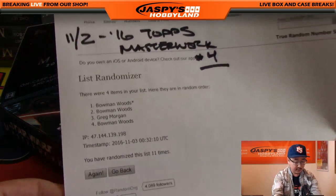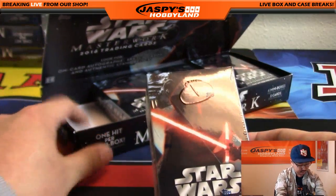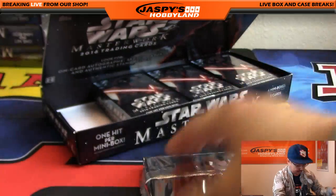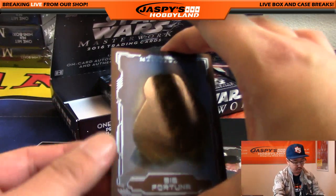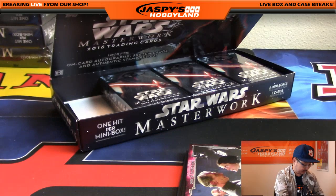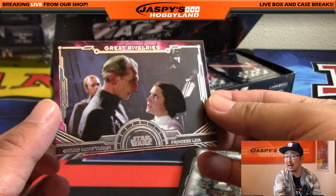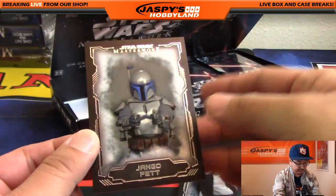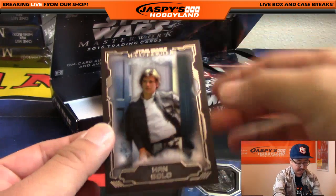This is Masterwork number four. Bowman has box one, two, and four — here's box one. We've got Bib Fortuna, Grand Moff Tarkin and Princess Leia — great rivalries, that's one for Bowman. We got Jango Fett. These are base cards; depending on the number, some of these are shorter printed than the others. We're sleeving up all of these so they'll be protected. There's Han Solo.